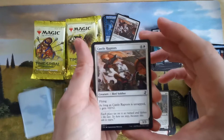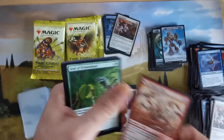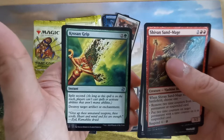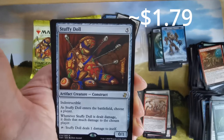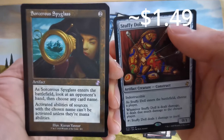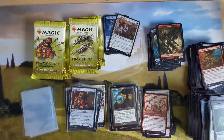Bird soldiers. Where are my slivers? Vashino Shaman — remove two time counters. Split second. Stuffy Doll — artifact construct. Sorcerous Spyglass — when it enters the battlefield, look at opponent's hand, choose any card name, and they can't activate those abilities. Not bad. Only a few boosters left for the Sliver Legion.